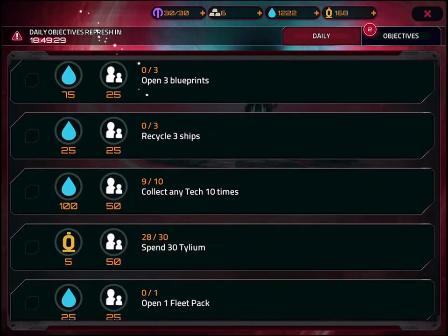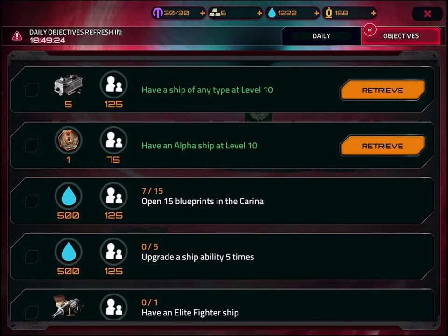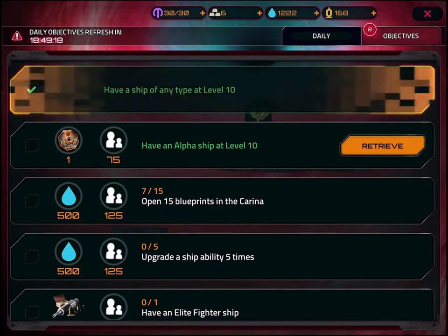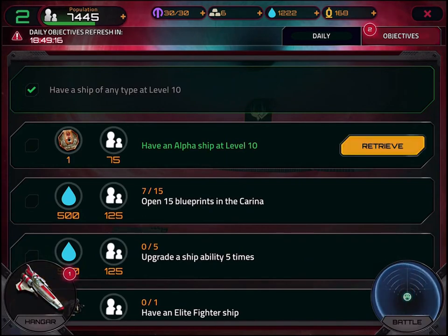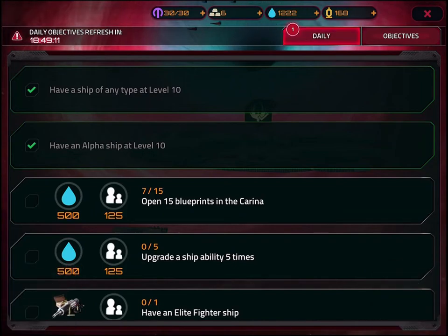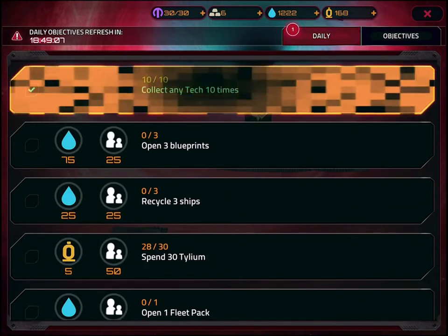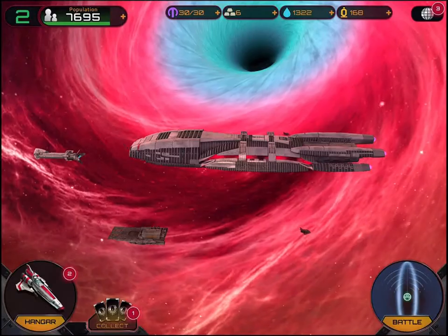We see a typical daily cycle and then an objective timeline which is more of an achievement thing. I've had a ship at level 10 so I get some stuff for that, and I have another ship at level 10 so some more goodies. Going back to the daily one — I collected tech ten times, so there's a few other things we can do.